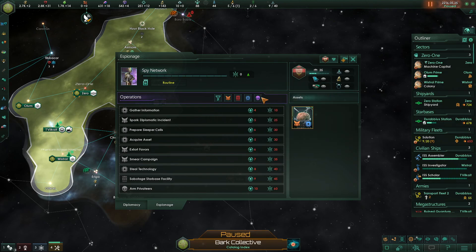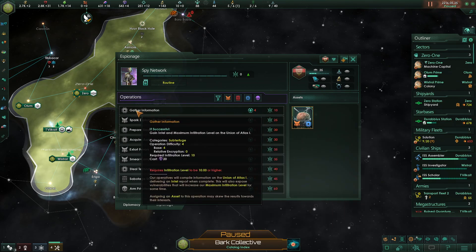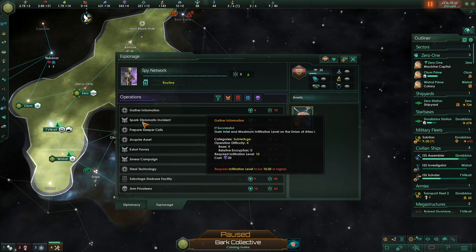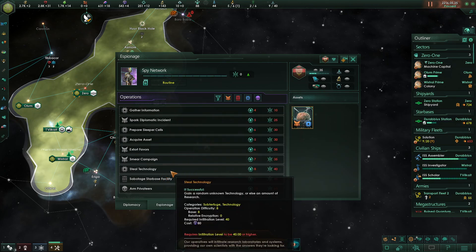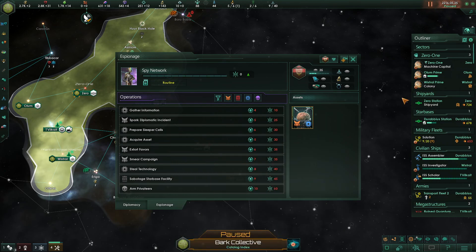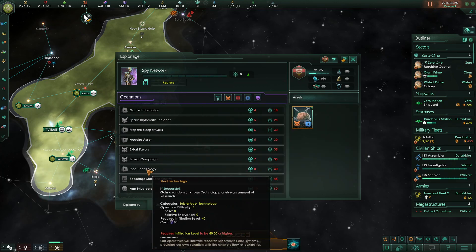There's a cap on your infiltration level that depends on many different factors. Our infiltration level has a max of 50, and 'arm privacy' costs 60 — meaning we can never reach that. Once we gather information, the cap is increased and we can attempt more complex operations. I'm currently more interested in intel than any specific actions. We already have an asset — it gives a bonus on actions that match its icon. This asset helps with subterfuge and manipulation.